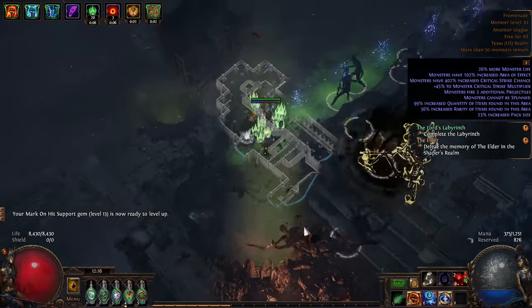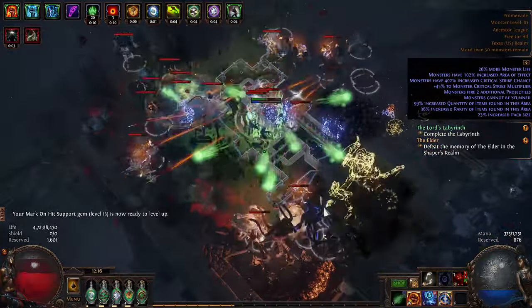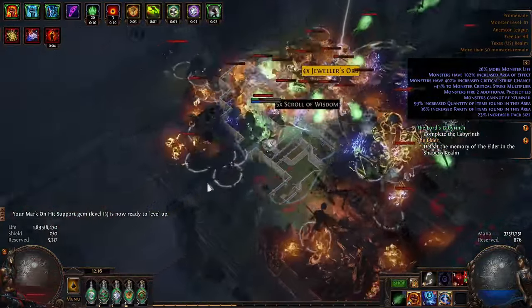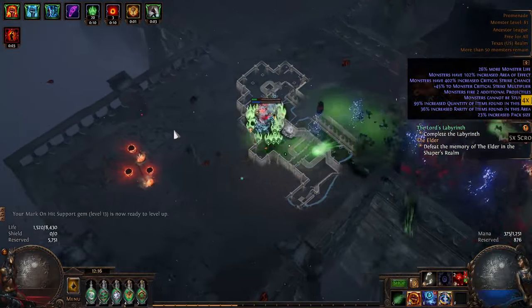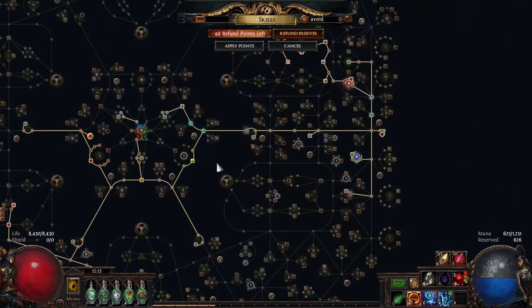Tattoos of the Oak are like 30 to 40c — I think they get more expensive over time, but you just slap those on your build and you just do crazy damage.